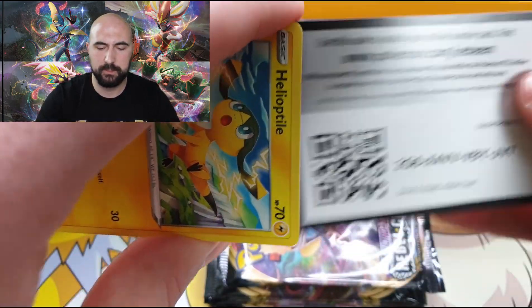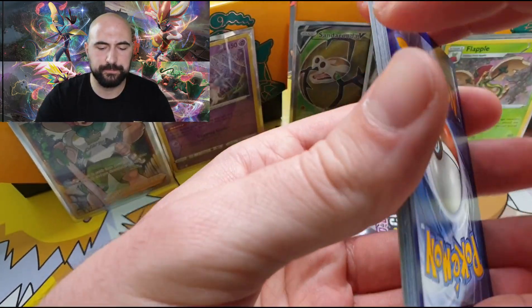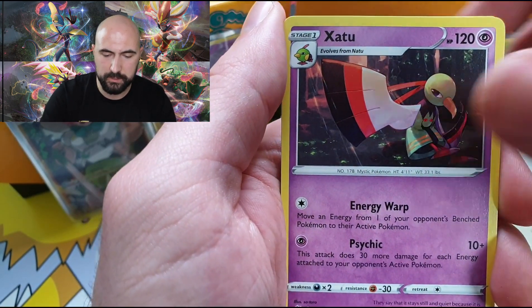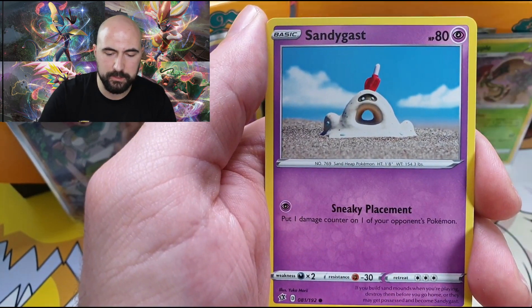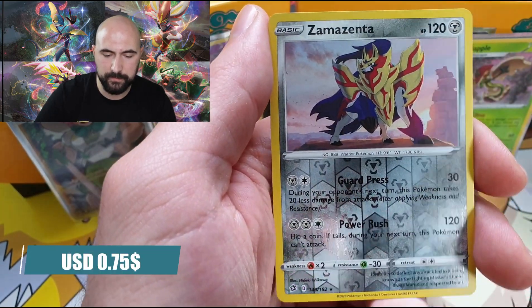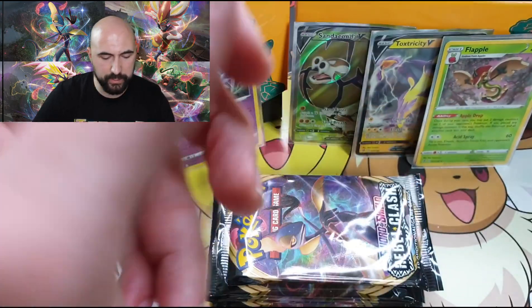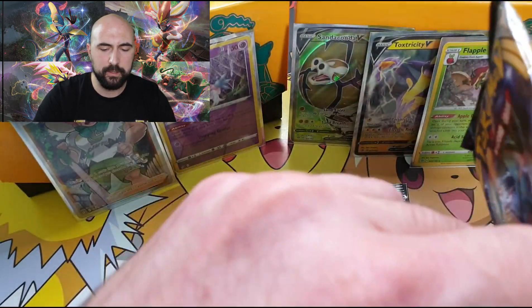It's a code card. Electric Energy, Carkol, Heatmor, Datto, Helioptile, Volcanion, Sandygast, Vulpix, Koffing, a Reversed Magenta — very nice — and a Whiscash regular rare. Nothing in the third pack.